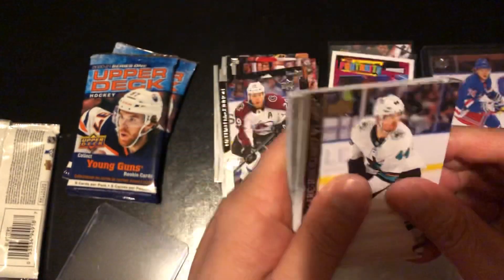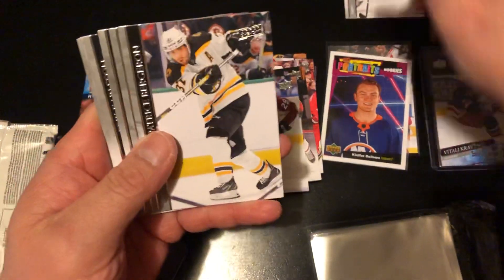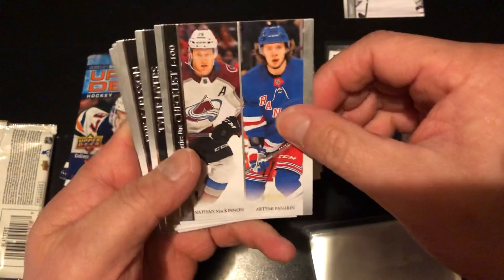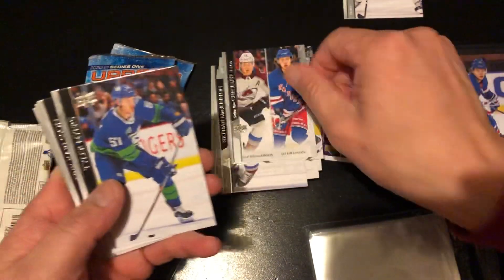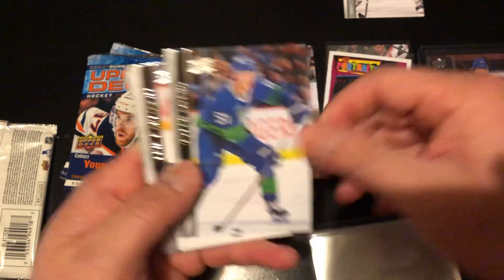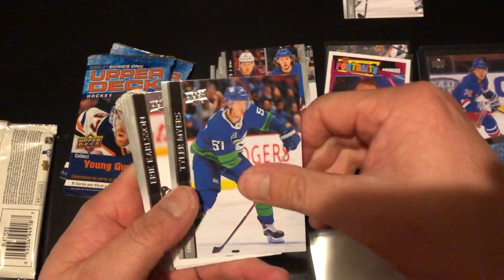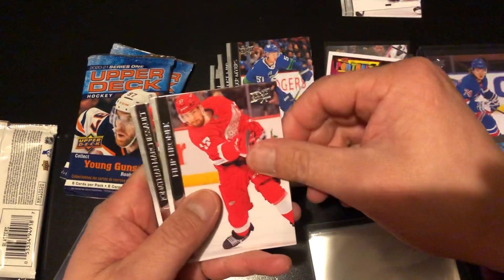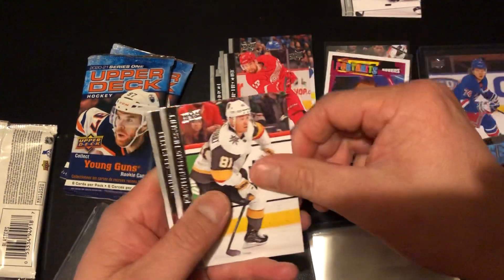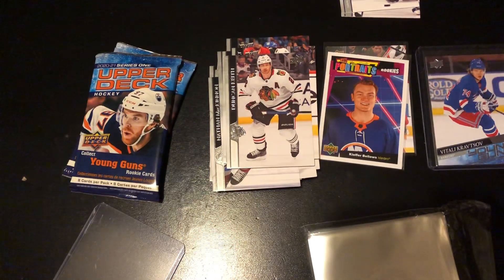Next pack — we got Marc-Edouard Vlasic for my Sharks, Bergeron, a checklist — I didn't know they still did checklists — McKinnon, Panarin. Hopefully we can get the Young Guns checklist, that would be pretty cool. Tyler Myers, Eric Carlson, Roenick, Marchessault, and Duncan Keith.